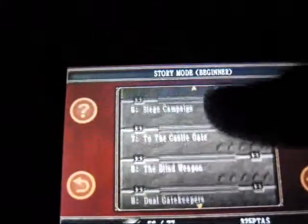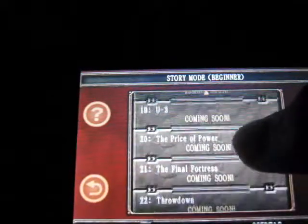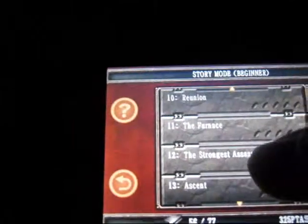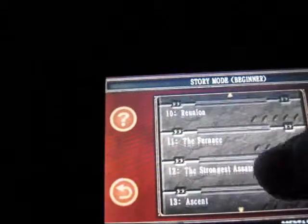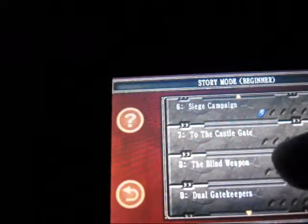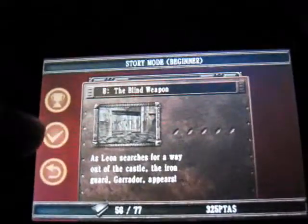So I'm going to continue here. You get all these missions that you can do. So far there are 14, but in the new update there'll be 22. If you've ever played Resident Evil 4 for the PlayStation 2, GameCube, or the Wii, then this game will be pretty familiar. So let's just go into the Blind Weapon and I'll just show you a bit of gameplay.